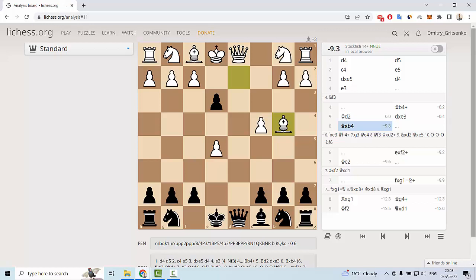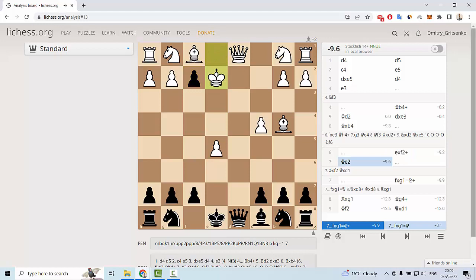Bishop b4 is a bad mistake for white, because after this move black can play e takes f2 with check. King f2 is losing because black can simply win the white queen on d1. White can also play king e2, but king e2 is not a safe position.